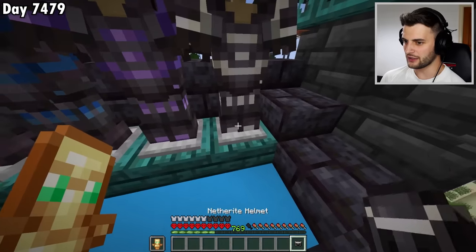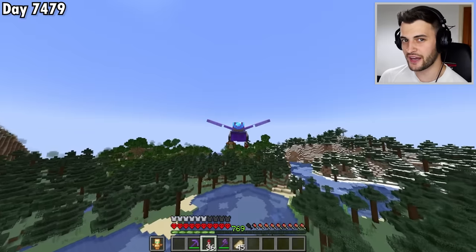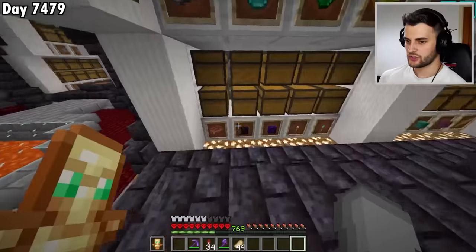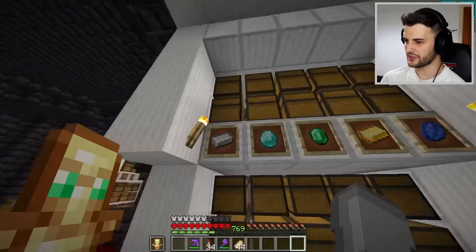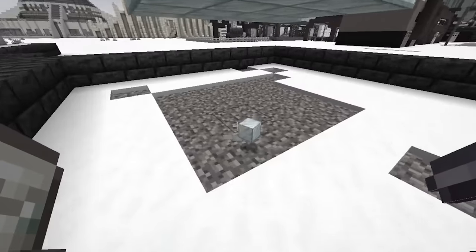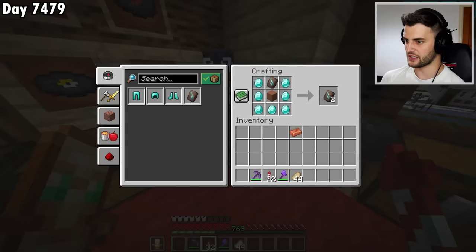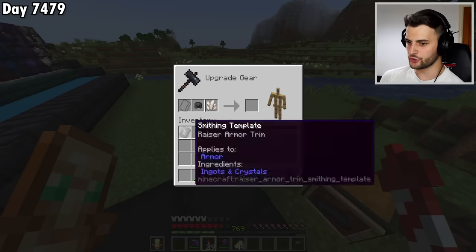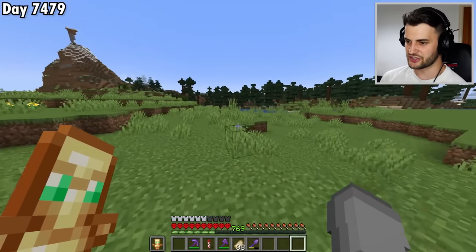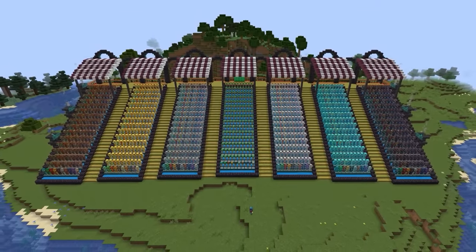Every single armor trim is almost done, although we're missing that one and this one too. The reason is that a smithing template was accidentally used twice on one piece of armor. I need one copper ingot and also seven diamonds — a problem solved by breaking yet another piece of the diamond beacon. I'm sorry, but I'm going to use it to duplicate the razor trim, which means the final two pieces can be made and placed down. And finally, ladies and gentlemen, I have every single armor trim combination in Minecraft.